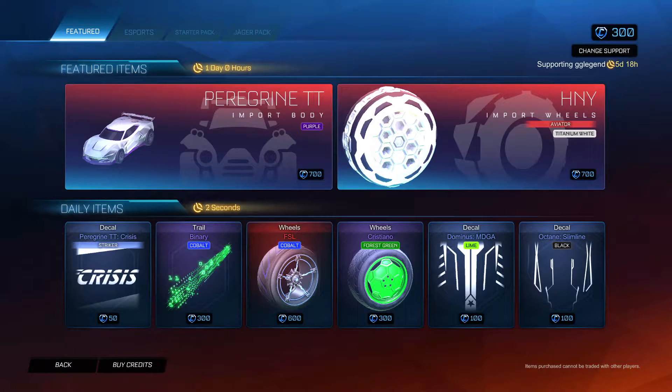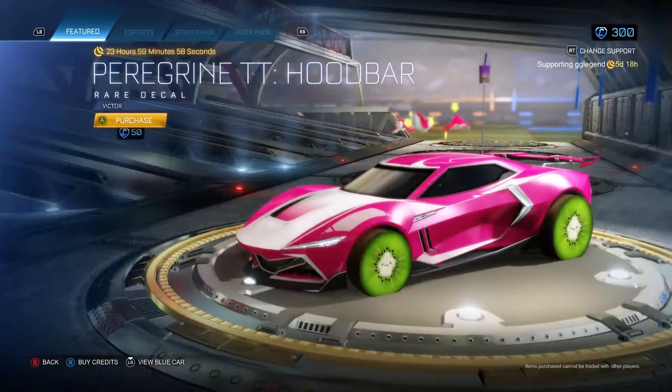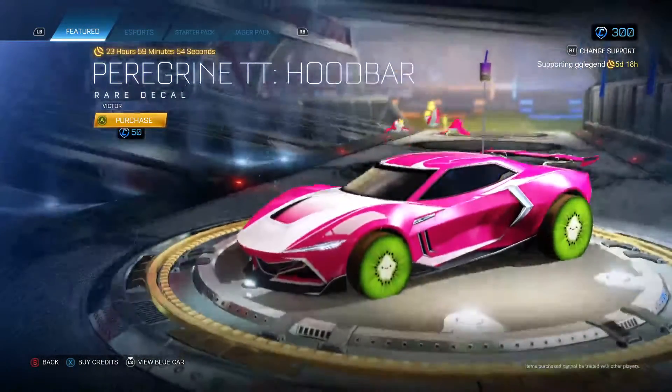I've only just realized that the HNY is honey — it's clearly supposed to be like honeycomb. Anyway, the Peregrine TT Hudba, rare decal, and that has Victor on it.